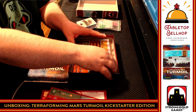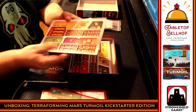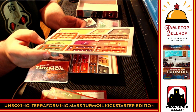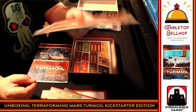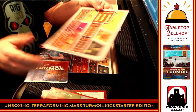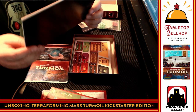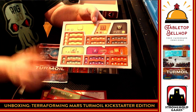Then we have one that is a Kickstarter exclusive — I do apologize to anyone who did not back the Kickstarter. This is one of the main reasons I kickstarted. Look at those nice double-layered boards. Amazingly flat — they're not even bent. Almost any time I get a game with double-layered boards, they're warped due to the gluing process, but Stronghold managed to pull it off. These are not warped at all. They're actually way nicer than I expected.